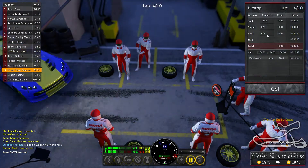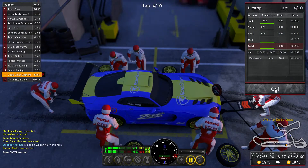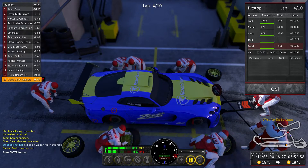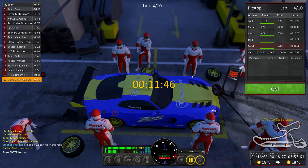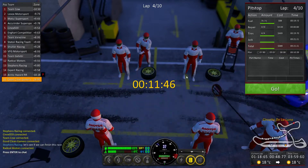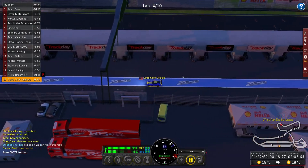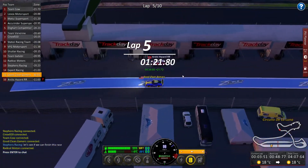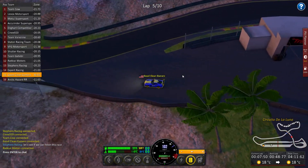As soon as we get these tires on — actually, we need to wait for a full tank of gas here. It's kind of lagging on the repair thing. Go, go, go, go, go. 11.46, not bad. Alright, that's all the tires we're getting. We're on lap 5 now. We're going to have to do laps 5 through 10 on the same tires.